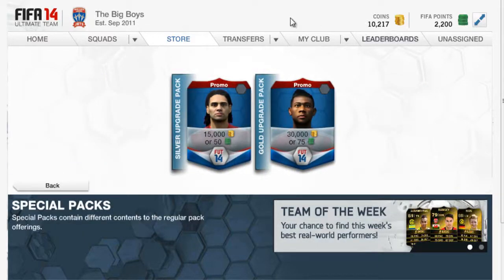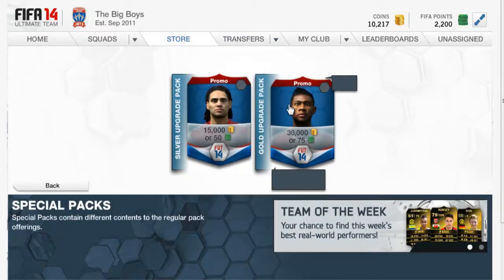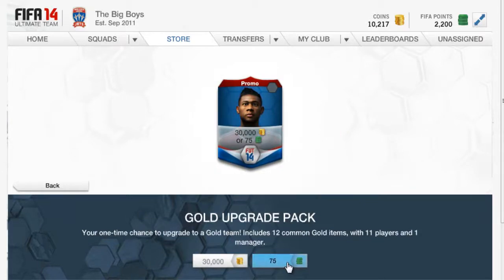So we're going to start off by opening the special packs — the 15k pack and the 30k pack. Since you can only open one of each, let's start off with the most expensive one and see what we get.